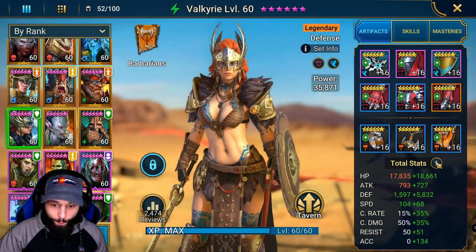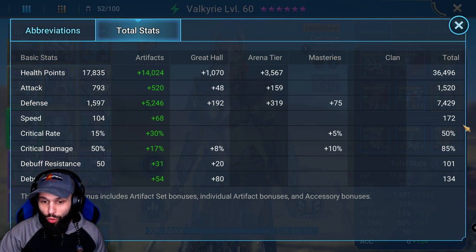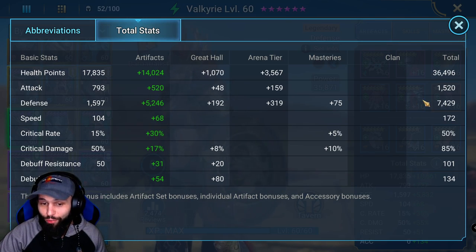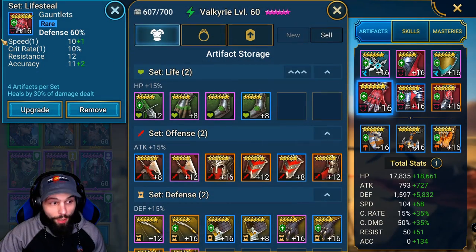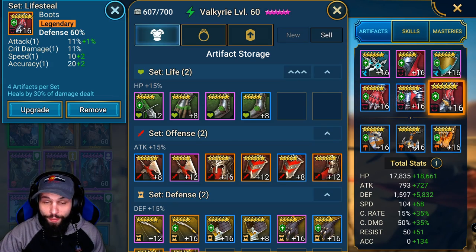Then we're using Valkyrie. Valkyrie needs to be the slowest member of the team at 172 speed. She has 7,400 defense — very high defense. We're rocking defense percentage gloves, defense percentage chest, and defense percentage boots.